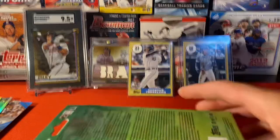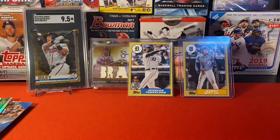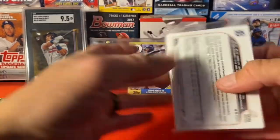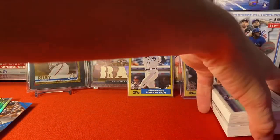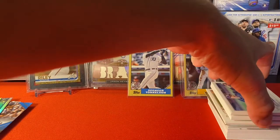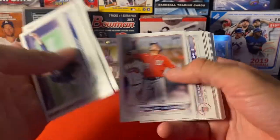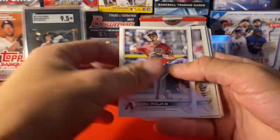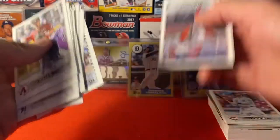All right, last one — here we go. Let's see if we can get one of the rookies in a parallel. Let's grab our base. There's a Wander — nice. Give me a Julio then. Jesse Winker, Hunter Greene debut — nice.